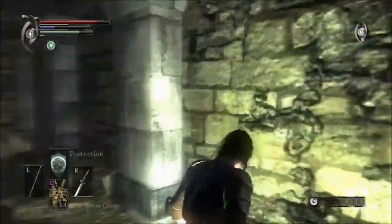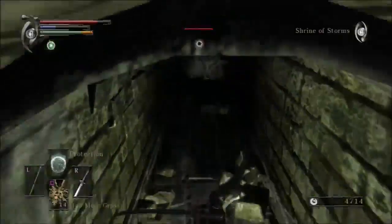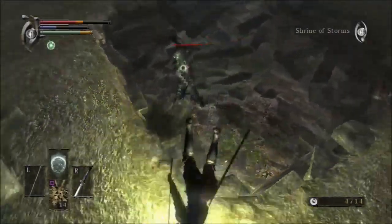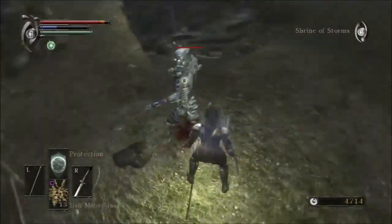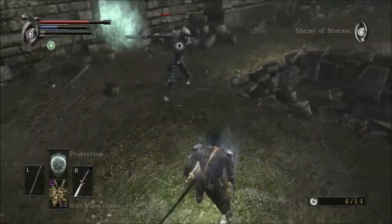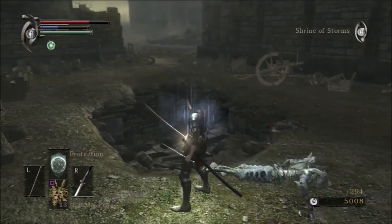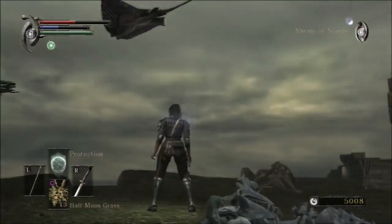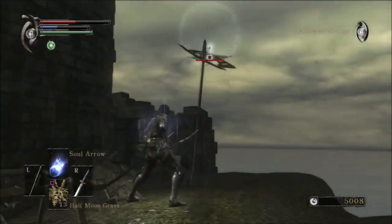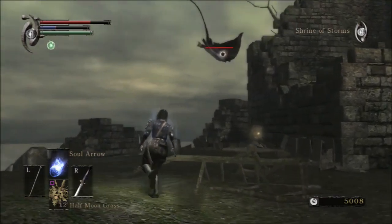Oh, that was close. Oh, hello! Oh no, I'm fat rolling! Why am I fat rolling? It's because my Uchigatana - hold on. I need to deal with these enemies first. I hate you things. Are you going to try and shoot me again?